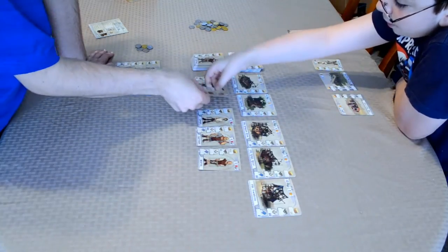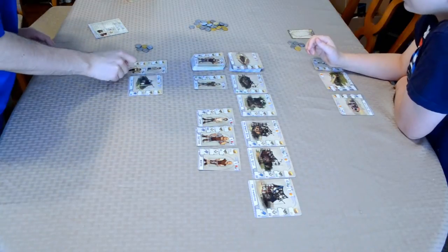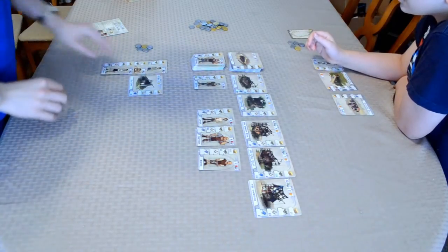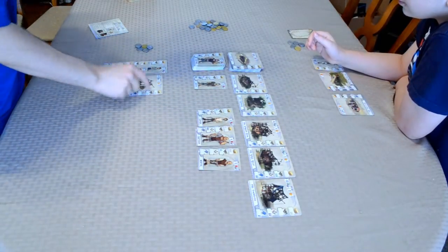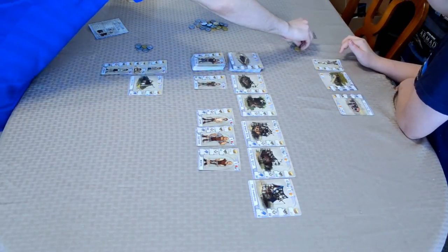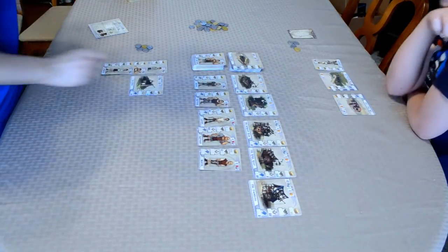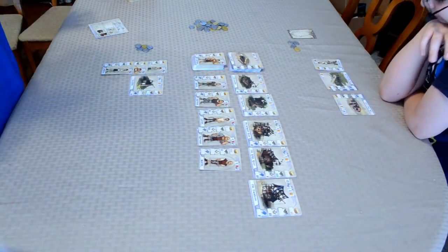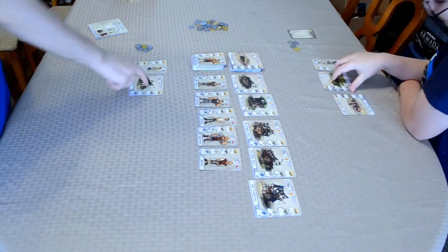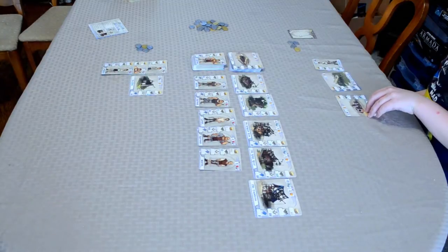One important thing I forgot to mention: you have to pay two coins to assign a worker to a building. It's been a while since we've played, folks. So I took my three actions: I took a building and recruited two workers. Now it is your turn.